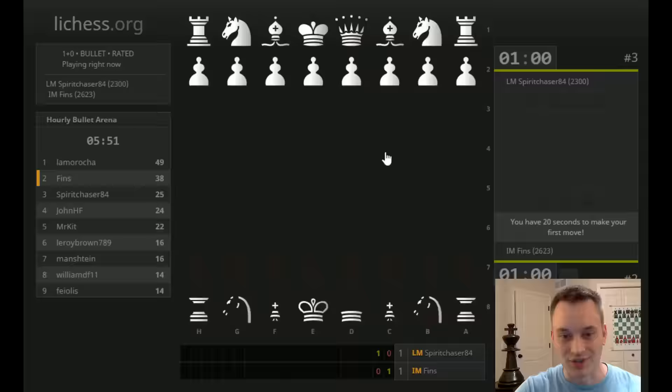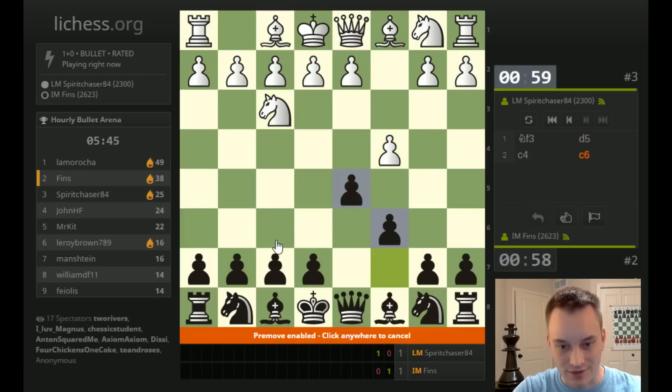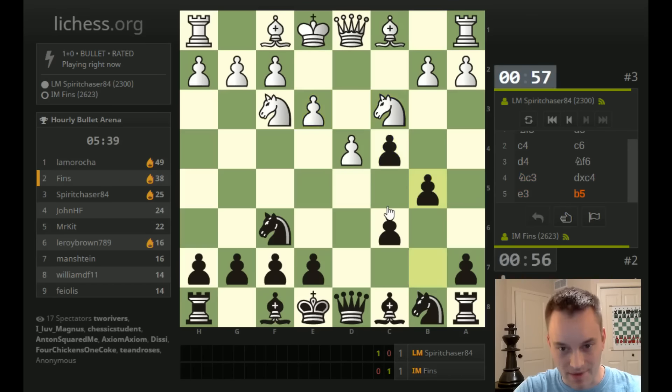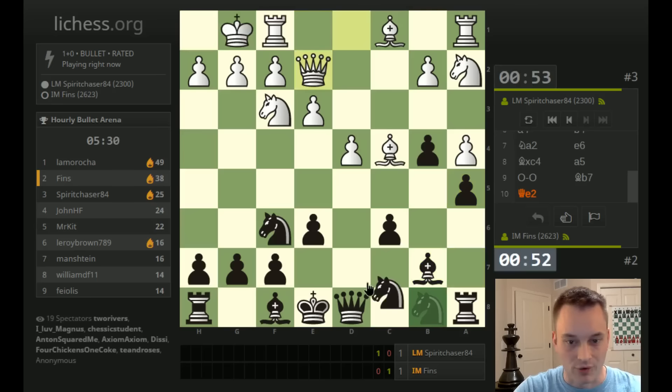He's played two extra games, and that helped a lot. Spirit Chaser 84 — I'm just going to play normal, I don't think I have much of a choice. I can't believe I won that game. Let's play b5 — this is a similar variation, in fact. I play this as white also. It's not bad — not that great either, but it's not bad.